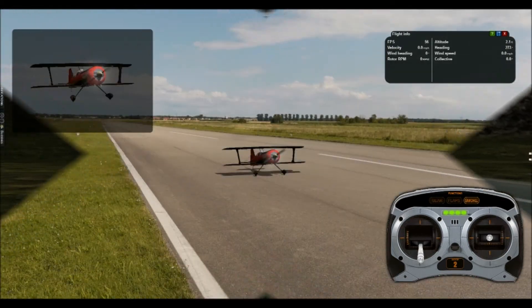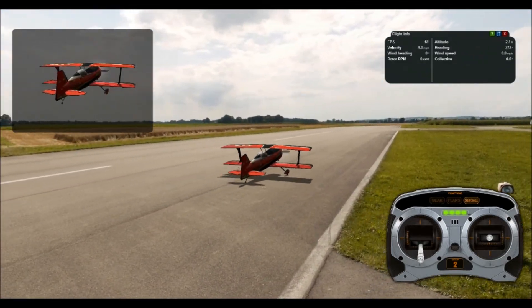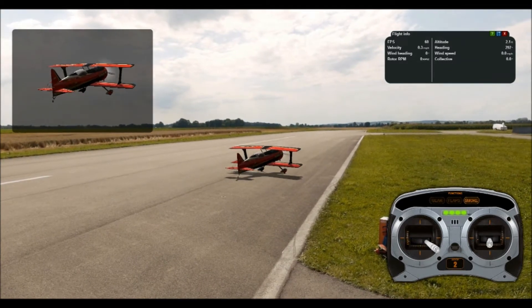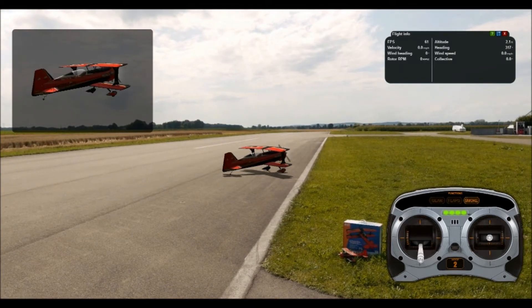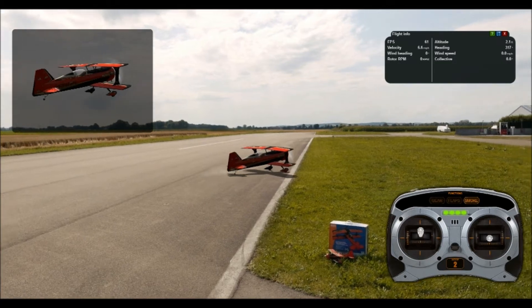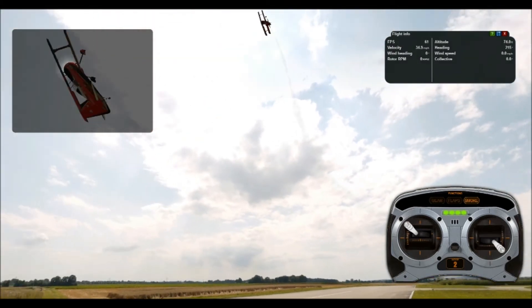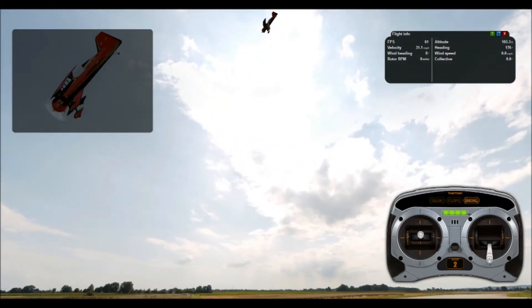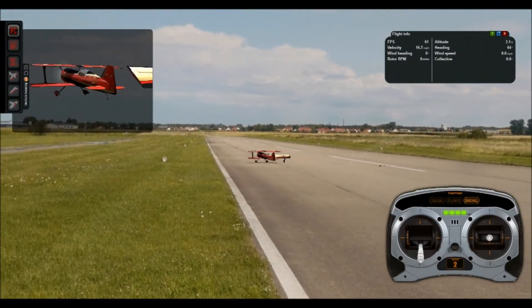Hey guys, we are back at the regular view. I wanted to show you something — if I can get the controller out of the way — one of the additions they have on here: look right next to the controller, they have the micro beast in this level! The real Beast we're using is about six feet long — the thing's just ginormous — and the one sitting on the ground right there is the little micro beast. I thought it was pretty cool that they have both the package and the plane in the scene. Something funny I found in this level.